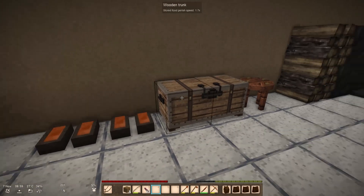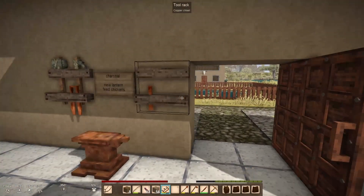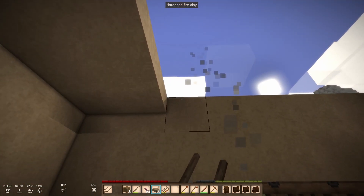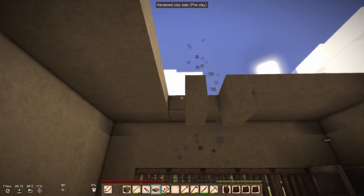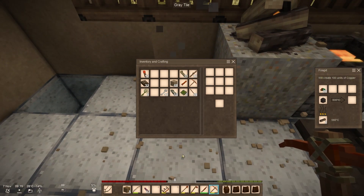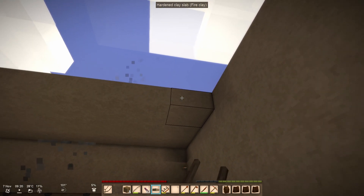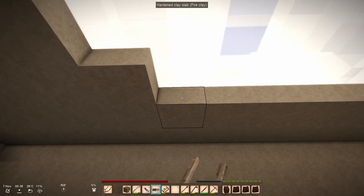I guess in the meantime we can continue to put the roof on this building, continue to build this smithy. Especially since Bricklayers gives us the horizontal-only option — let's use it. So much easier. Horizontal only — I can be taught, I can learn lessons, I promise.